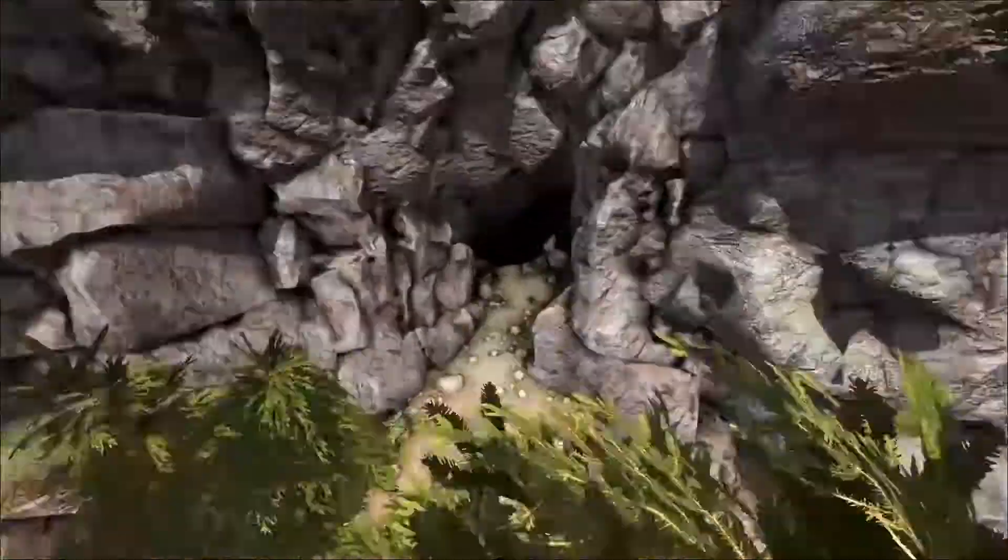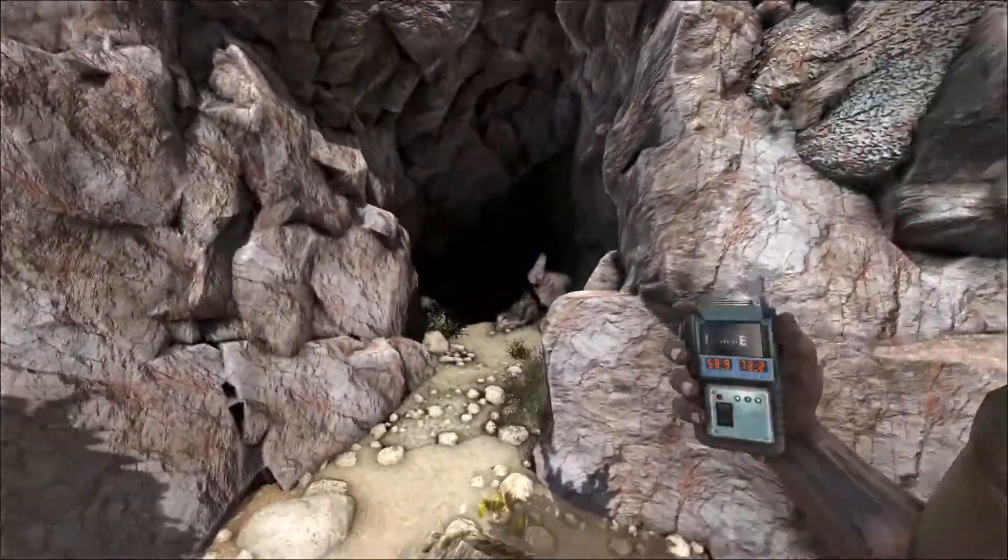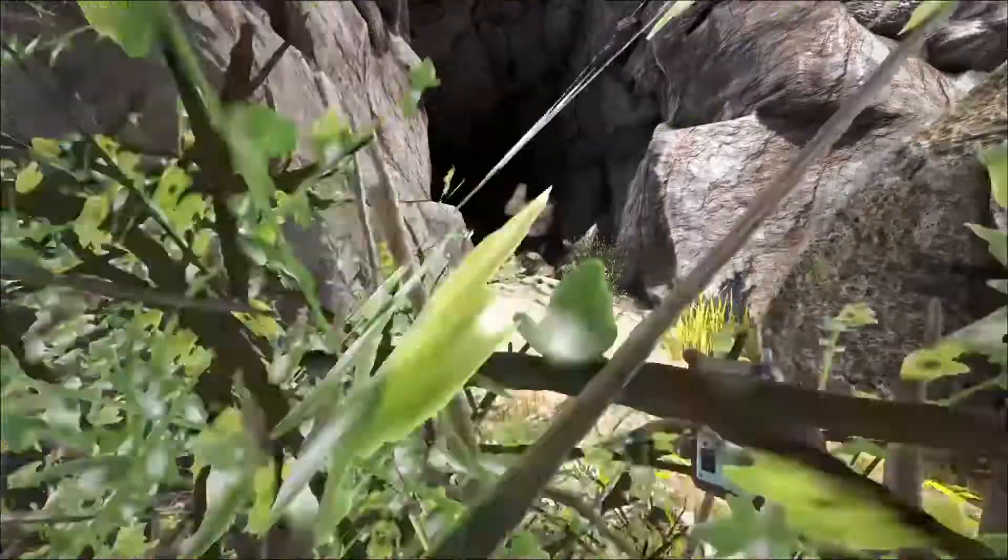When you get here, you will want to look for this cave, then head inside of it and just follow where I go on screen to get the Artifact of the Cunning, and that's going to be pretty much it.